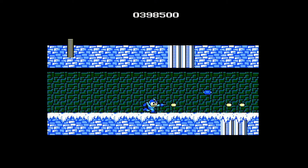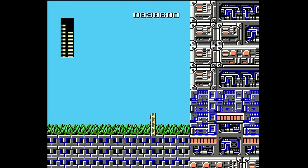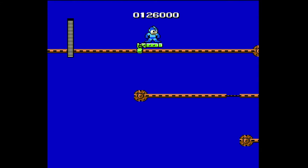Let's talk about the controls. Mega Man controls alright — you got your one button that shoots, the other one jumps. Once you defeat a boss, you gain a new power that you access by pressing the start button and selecting that power. I found the controls to be problematic; they're not as precise as I would like. Platforming was probably the biggest challenge in the game.